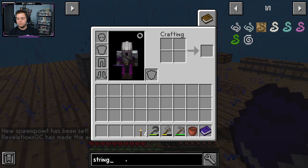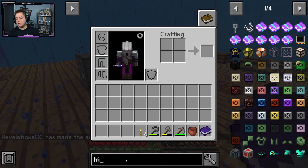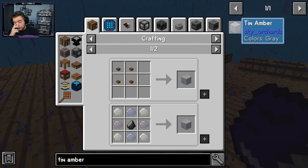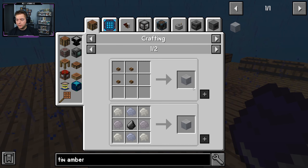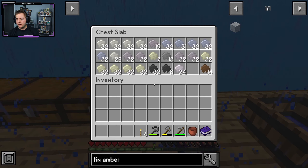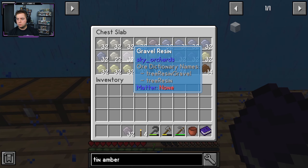This is where the pack becomes complicated. Warning — complicated stuff ahead. But the first thing we're going to do is make a tin amber, which requires tin I think, and we can find out very soon by typing in tin amber. We have a lot of grinding coming up ahead of us and you'll see why in a second.